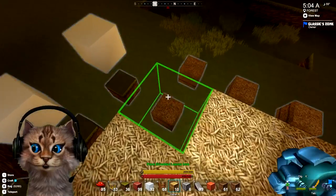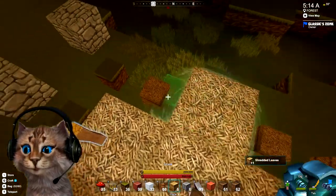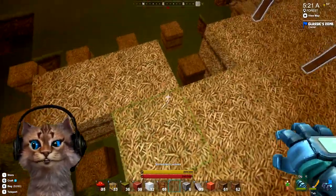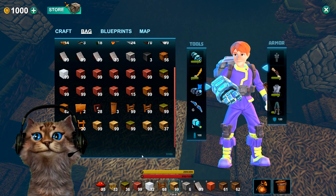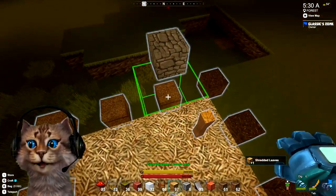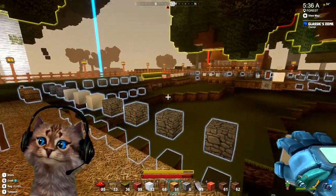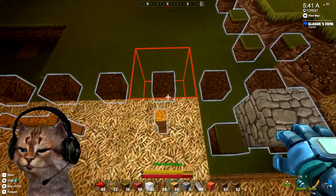I'm gonna have all sorts of stuff spawning underneath this barn but it's okay. Maybe I'll make it like a loot room of some sort — like for mob spawns. That may not be a bad idea — I can put that underneath here and it would look decent because you wouldn't see it. It'd be kind of out of the way and it's dark so it would probably work really well.